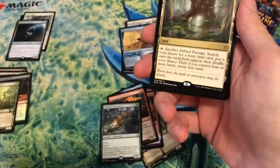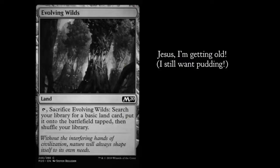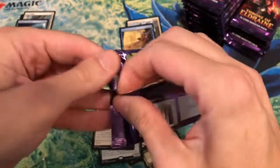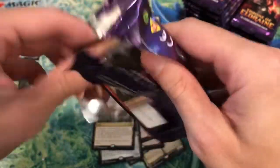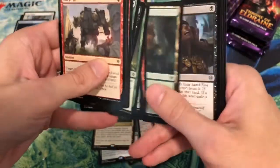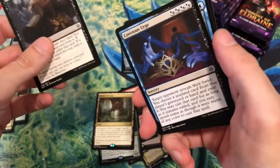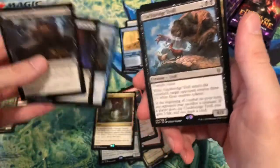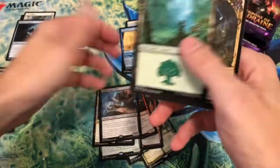Fabled Passage — pretty cool, like a juiced-up Evolving Wilds, I think. I keep blanking on the name of that card — 44 is too young for Alzheimer's. Clackbridge Troll — I like black creatures like this, very happy with it. It goes in the good pile.